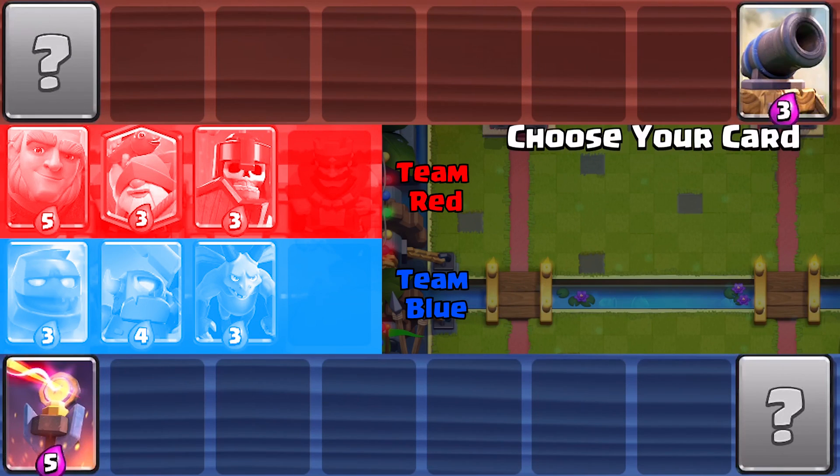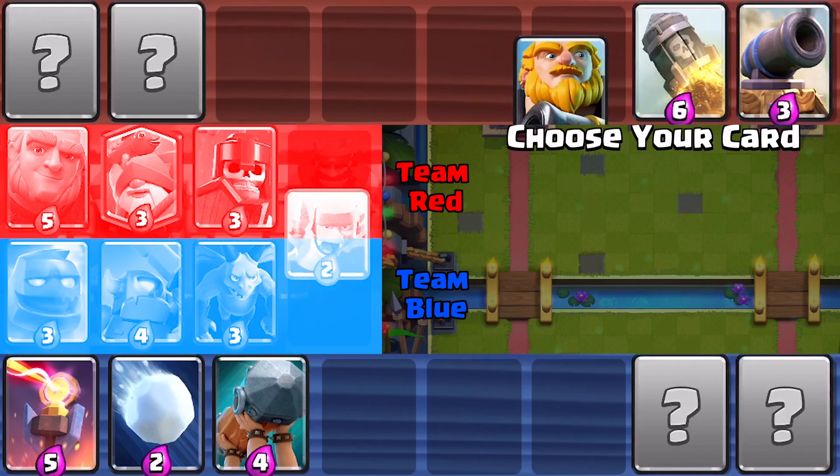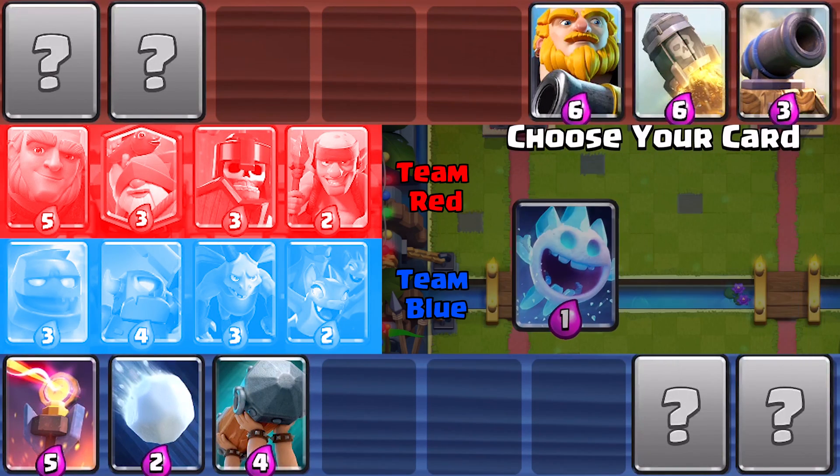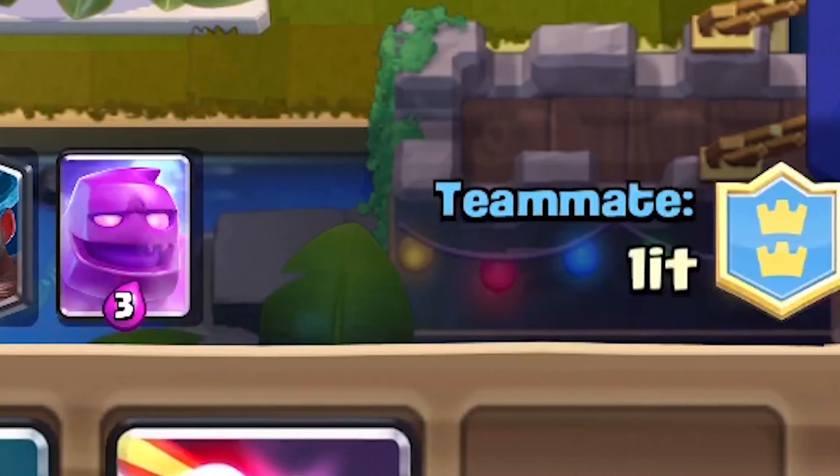He's got the giant, so I'm gonna go with the inferno tower, then snowball for the swarmies. I want to take as many loggable counters as I can - skeletons in case they have goblin barrel. I'm paranoid. Bait is just so good in this.